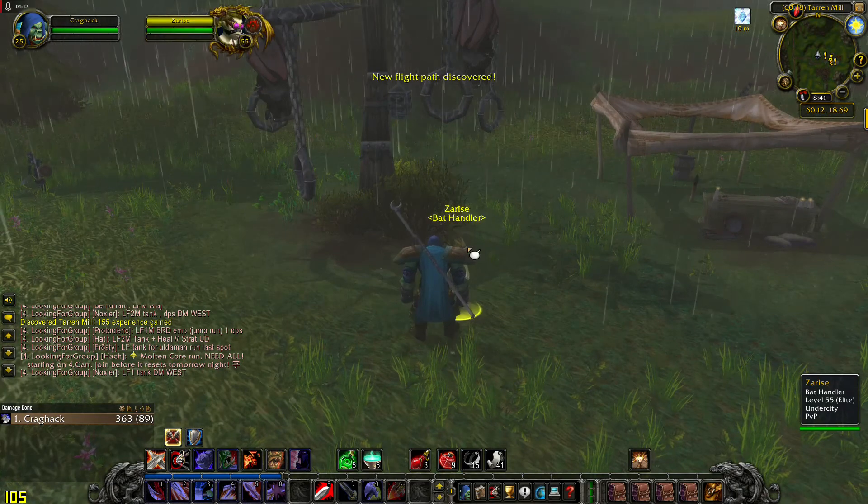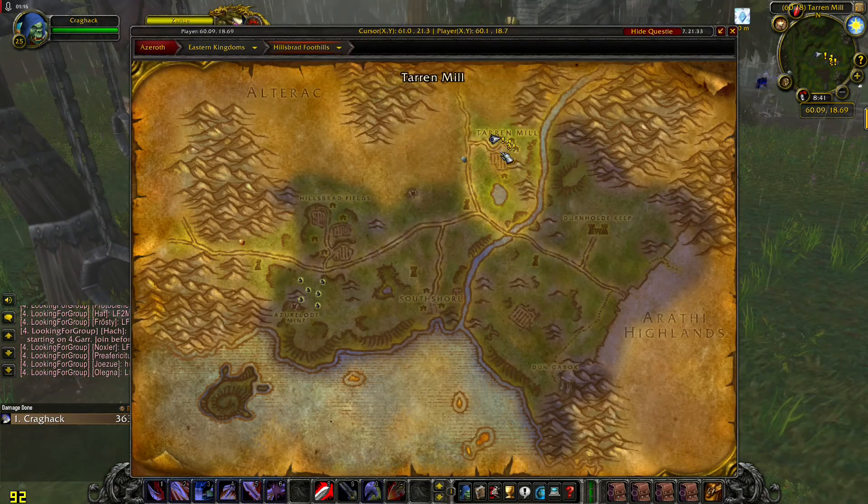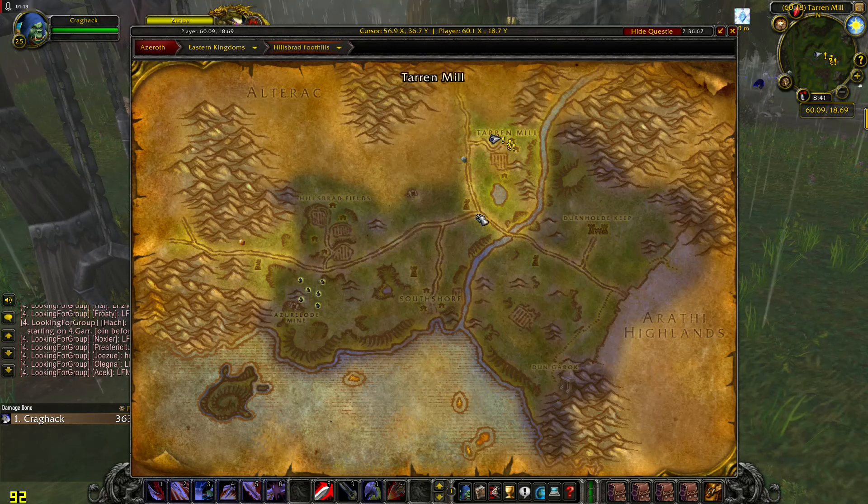There she is — Tyrant Mew is here. When you enter Hillsbrad, follow this road, and at this tower, go north.